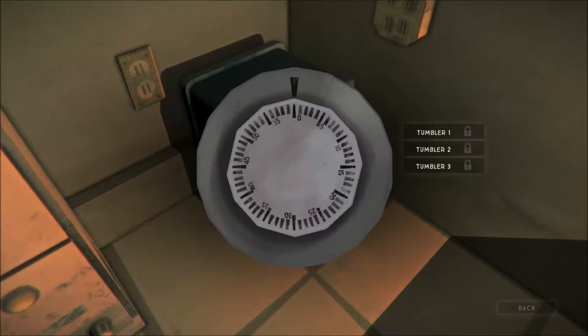Now the way you open these, as you can see here, is this spinning thing. There are three tumblers — you have to open all three and you cannot go over them in the direction you go. I'm going to explain that further now.